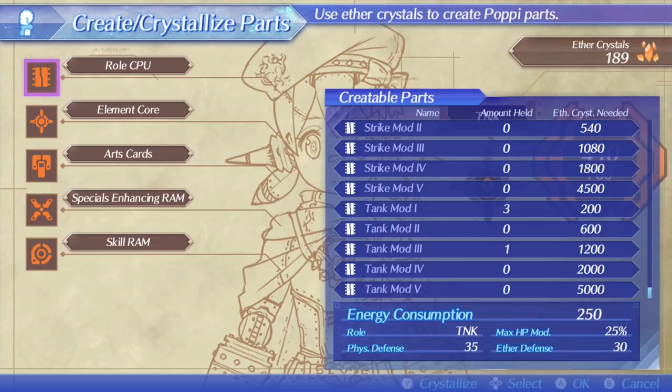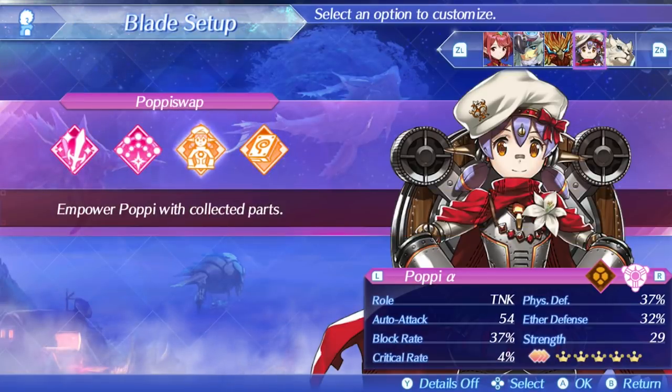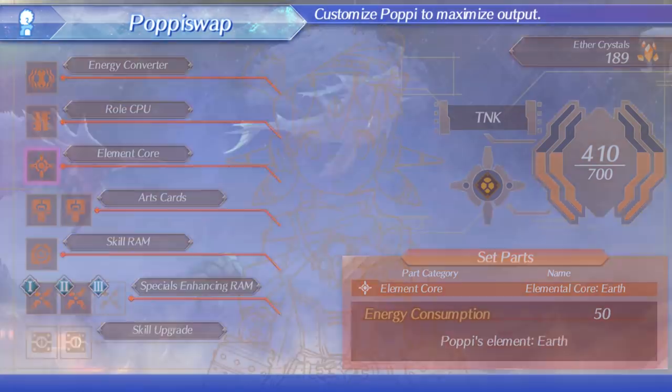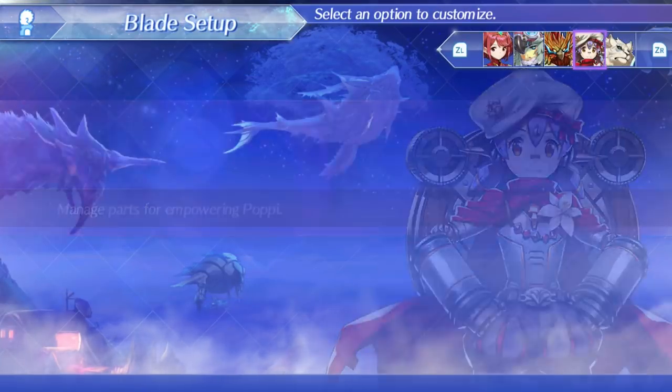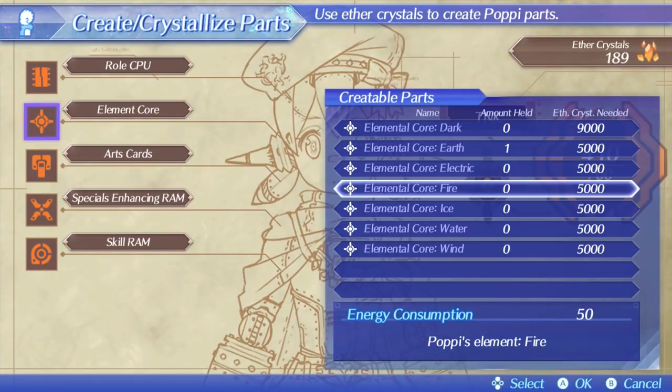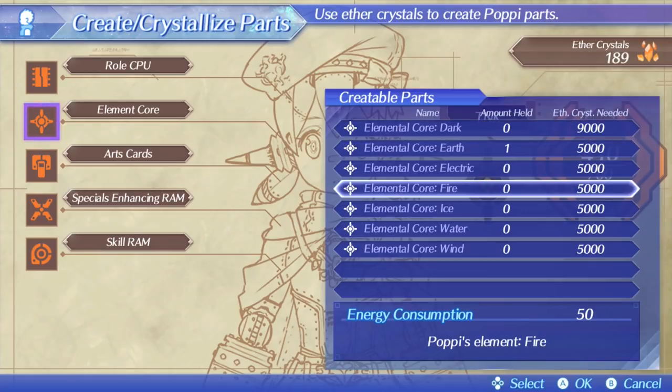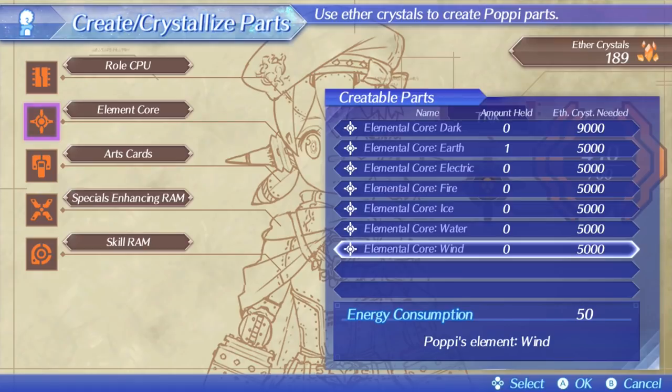There are elemental cores as well. Poppy comes base with an earth core, which is amazing — at least for where I'm at in the game, earth cores are really useful. Although I'm probably going to end up getting her a dark core, because I don't have any dark type blades yet. Essentially, all these do is change up your specials and blade arts — it changes what they do and how much damage they'll do to specific enemy variants.